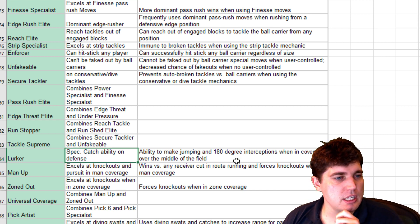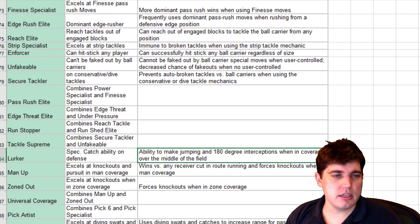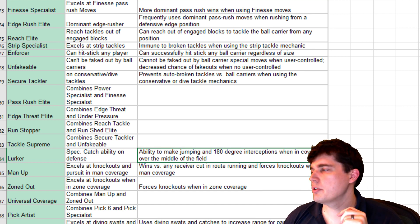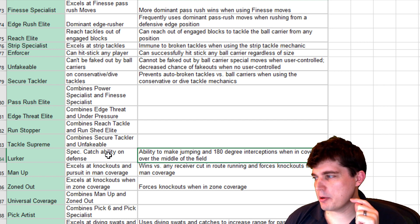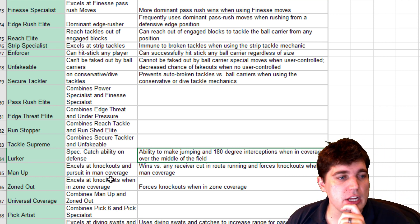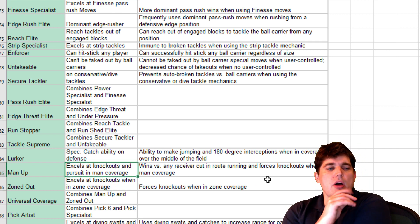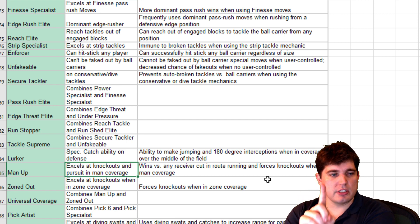Lurker — spectacular catchability on defense. This is what we hate — the jump picks that were the worst thing about Madden 19. But you're basically going to have to have that on your card if you're going to user the safety. Man Up — that's kind of cool. Wins versus any receiver cut in route running and forces knockouts when in man coverage. That might be overpowered. You can basically call man up and beat cuts on slants, posts, zigs, corners.